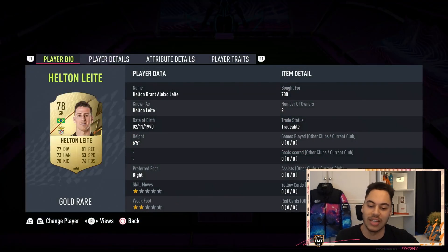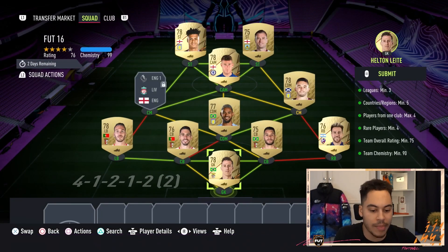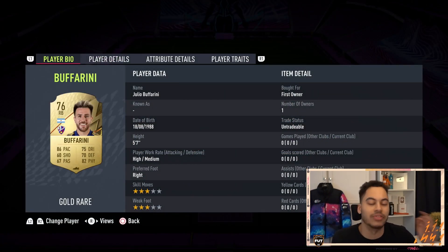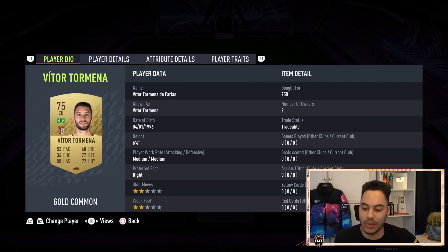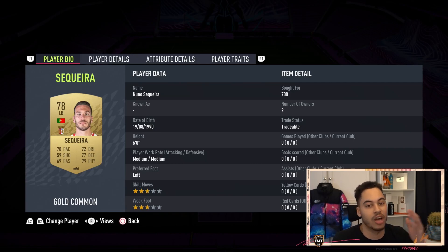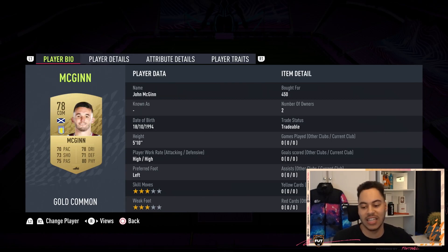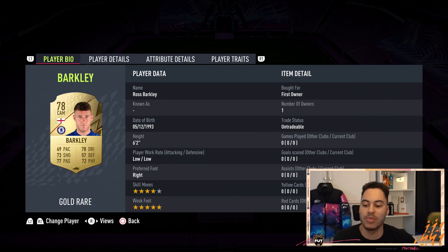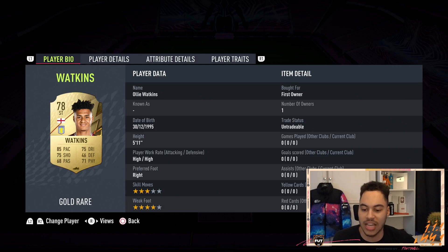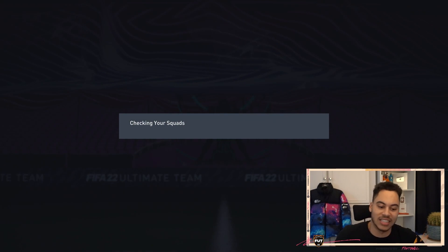In goal we've got Helton Leite. At right back it can literally be any rare gold right back, as long as they're not from the Portuguese league or the Premier League — I just used Buffarini from my club. Center backs are Vitor Tormena and Paulo Oliveira, left back is Sequeira — those three get a solid link. CDM is Douglas Luiz, right center mid is McGeady, CAM is Ross Barkley, and up top we have two English forwards: Ashley Barnes and Ollie Watkins.